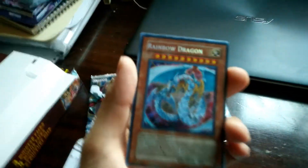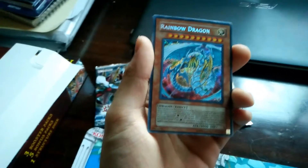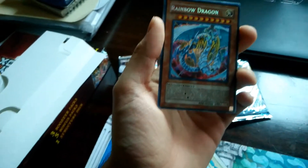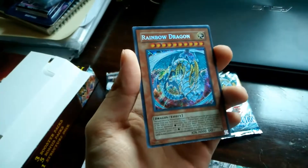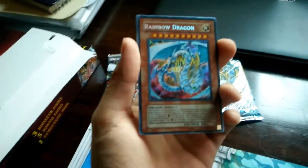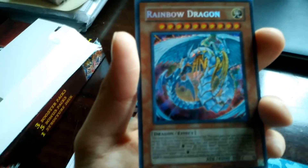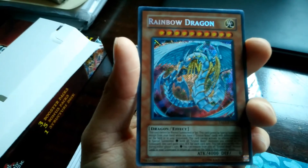Nice play mat, why not. I don't believe it — you saw it, there it is. I just pulled this. I don't care if it's not first edition, I don't care if it's not ghost rare — this is my first ever Rainbow Dragon I've ever pulled, from one random pack of Tactical Evolution in a mystery power box. To many of you this may not mean much, but to me this is really really something special. I know it's just a regular Rainbow Dragon, I know it's not that special, but to me it really is.